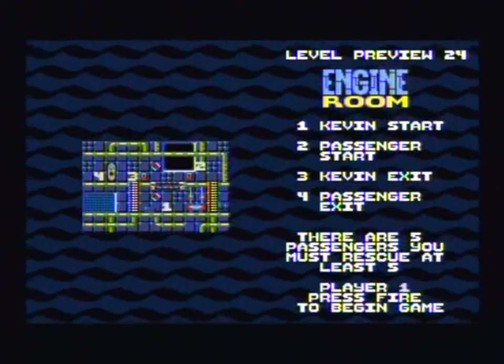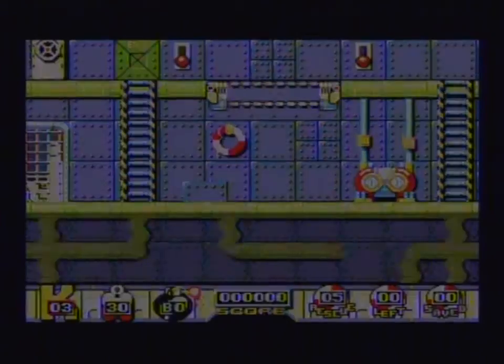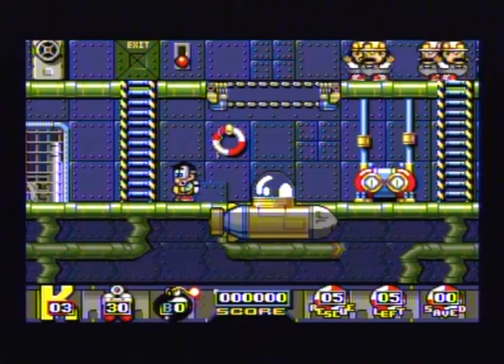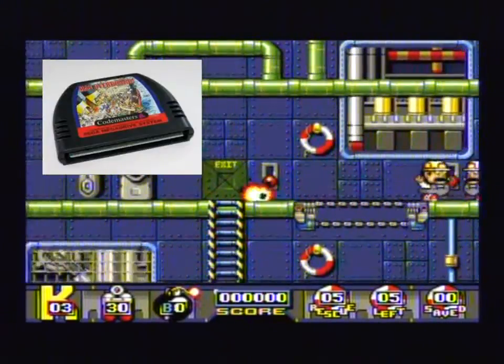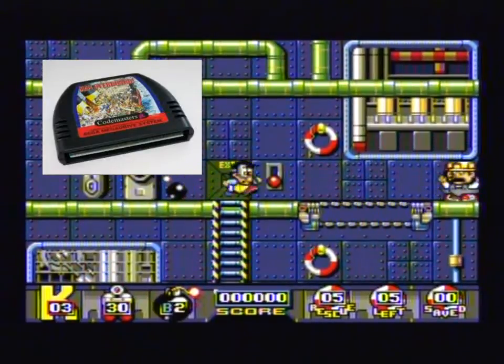Starting off in the game, we begin each level with a guide to the level which gives you a chance to quickly map out a route and also get a glimpse of the level before starting. The version of the game we're playing today was developed by Codemasters, as can be seen with the early Codemasters logo and the odd shaped cartridge that this game came on.